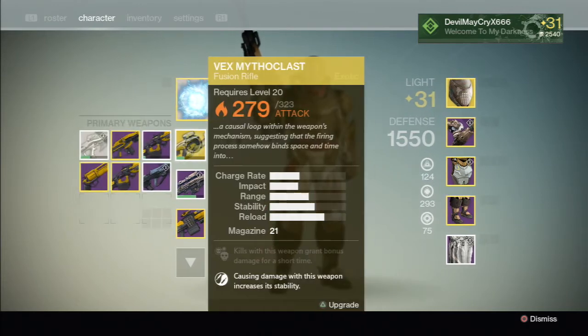Got another exotic weapon — Vex Mythoclast, a fusion rifle with solar damage. The lore suggests the firing process somehow binds space and time within the weapon's mechanism.